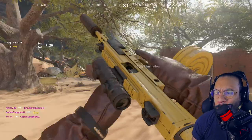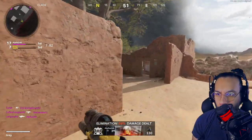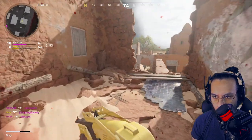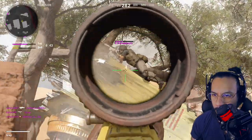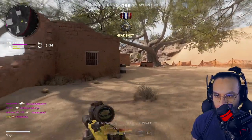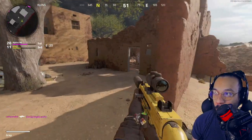Oh come on, really — had to shoot me from my blind side. I think I figured out what the trick is with this gun: you've got to aim low because it's going to kick, so you've got to anticipate where they're going to be.